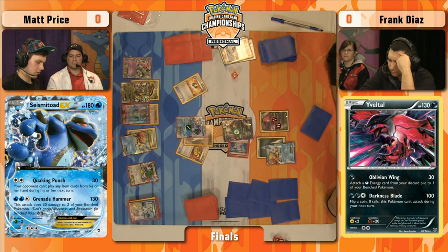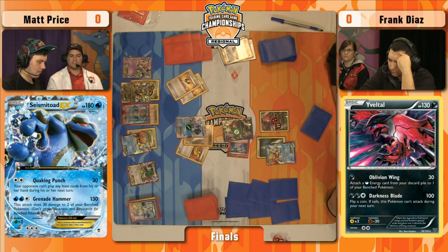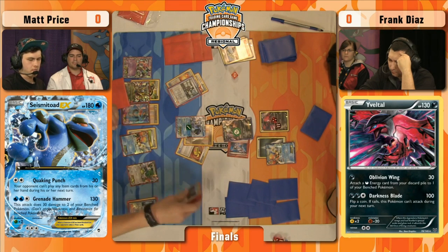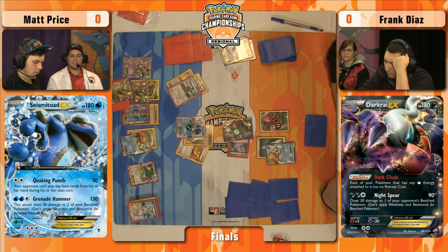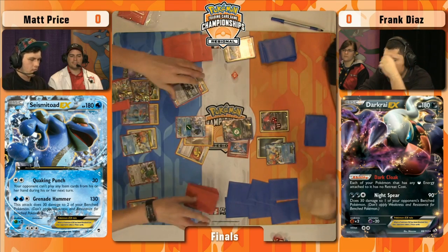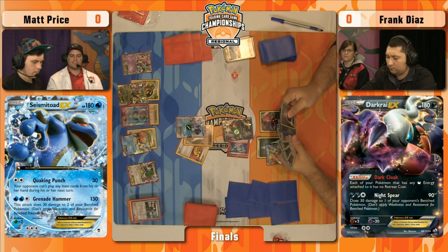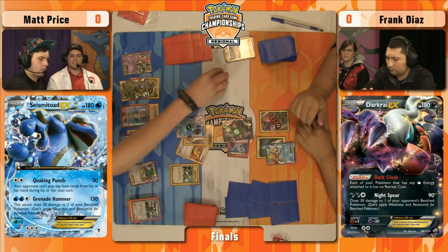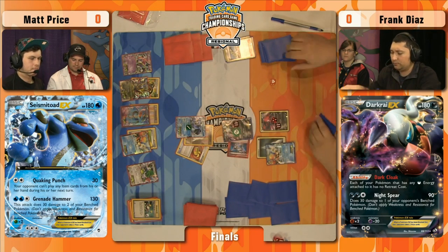I'm curious — what would he even want? He's set on his full bench with Pokemon. Maybe just something to search his deck, see what's left, burning things he doesn't want to see again. He discards the Ultra Ball and the Ghetsis — a card that's risen in popularity lately. You can use that to destroy an opponent's hand full of item cards. In a Seismitoad deck, you Quaking Punch to prevent item card plays, then later Ghetsis shuffles in all those item cards they couldn't play so they draw more useless cards.